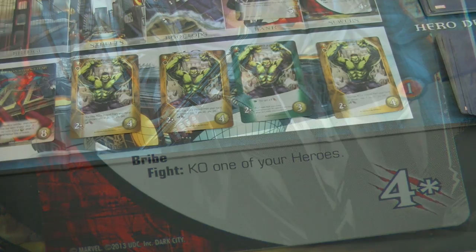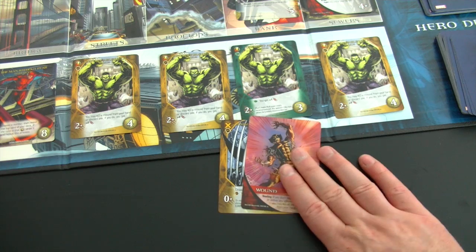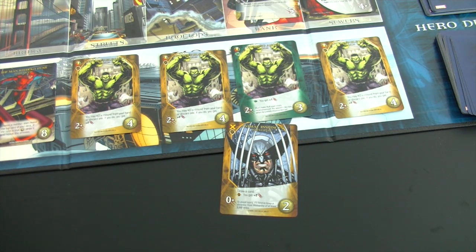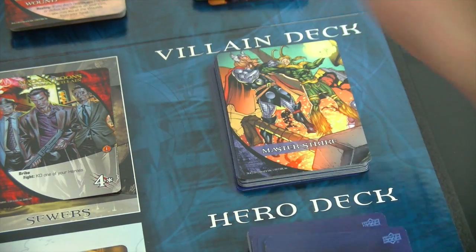First I'll play Wolverine, which says draw a card — I know it's the wound, but at least I know that wound is cleared for next round. I'll immediately use the healing rule: if you don't recruit any heroes or defeat any villains on your turn, you heal all wounds from your hand. So I'll do that, giving myself a clean hand at the start of the next round, then draw six new cards.